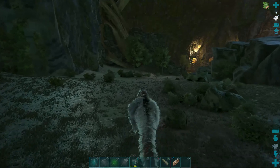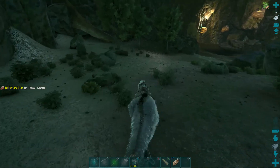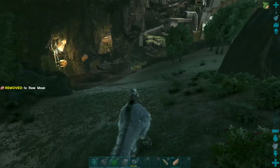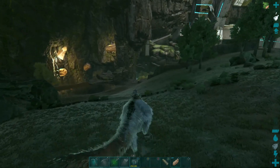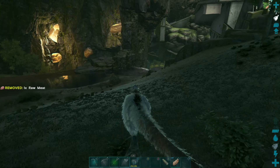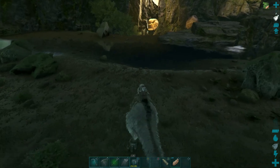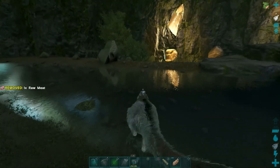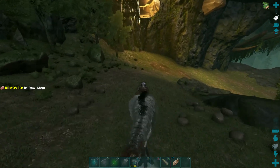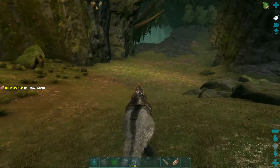It is recommended that for the forest titan you use gigas, which I probably should have, but I realized that a little late. I thought I'd only need them for the end boss, and I have about 60 rexes bred up, so I'm using rexes instead. I believe the forest titan is the easiest of the three, so hopefully it won't be too much of an issue.